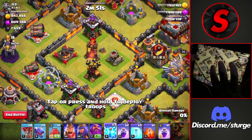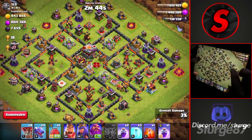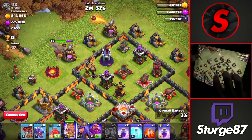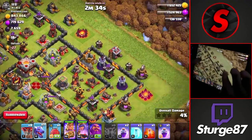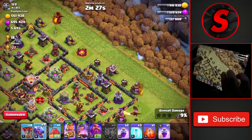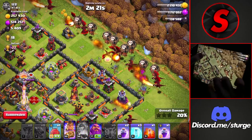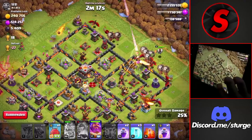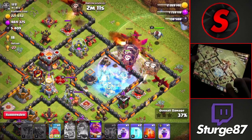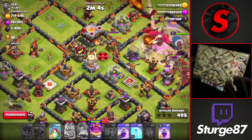We'll take down the air defense on the left side, then use a blimp to go for the core. The king gets dropped at the very top with the queen nearby, then a dragon at the top and one on the right to funnel dragons toward the air defense and single-target inferno tower. Dropping the rest of the dragons with balloons and the Warden — the queen and king both used their abilities, so we'll work around that and use rage and freeze as a dragon is about to go down.